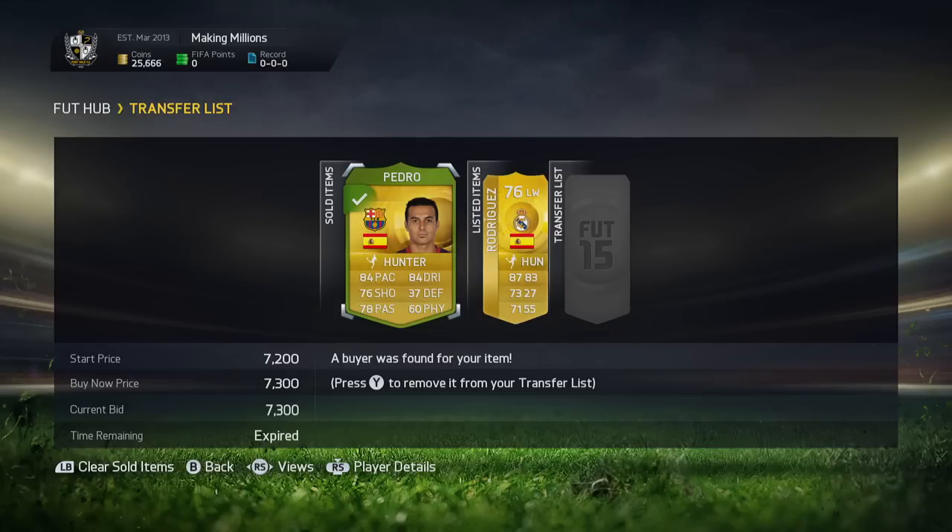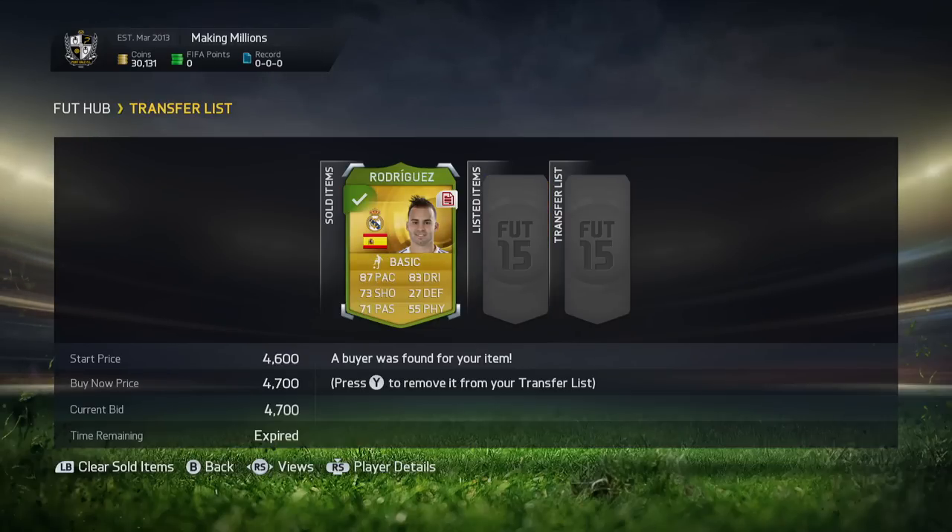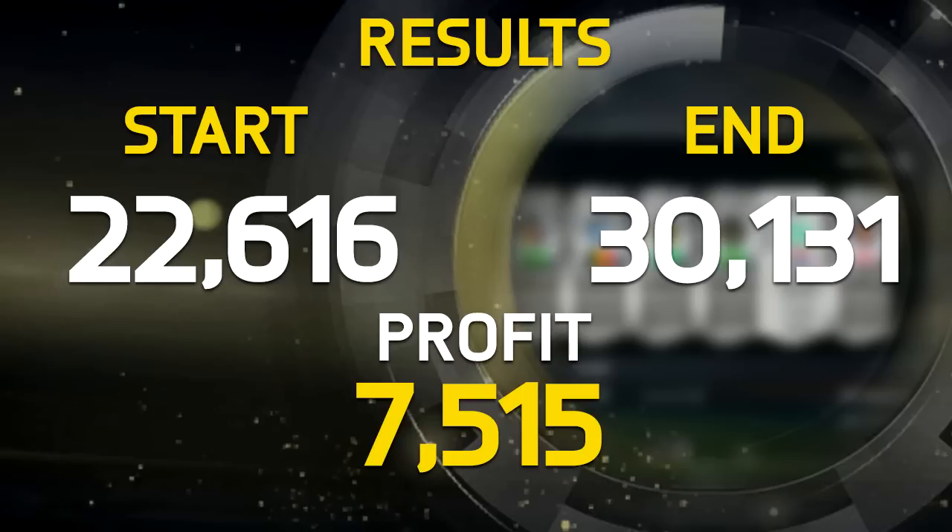Lestine did sell and Pedro did sell. We had to drop Lestine down to 3.2 instead of 3.9, and Pedro took absolutely ages — tried overnight, wouldn't work, but finally in the morning it did. Rodriguez finally sold for 4.7k. For this episode we've got 7.5k profit, which isn't as good as last episode but it's still decent. This is proof that the method still works — a lot of people were saying thanks for ruining the method, but you can genuinely still make coins. Yes, sometimes you may get outbid, but it does still work.